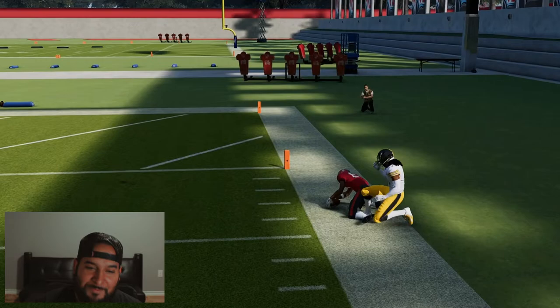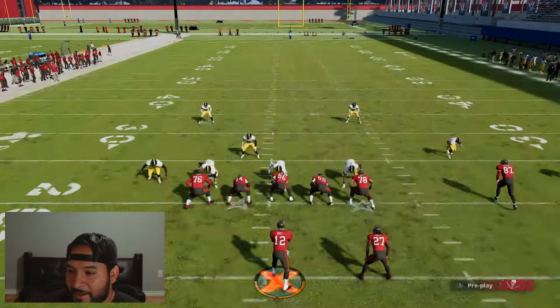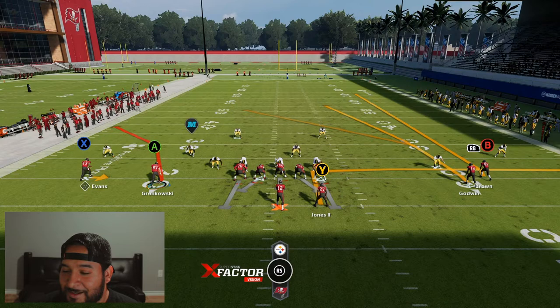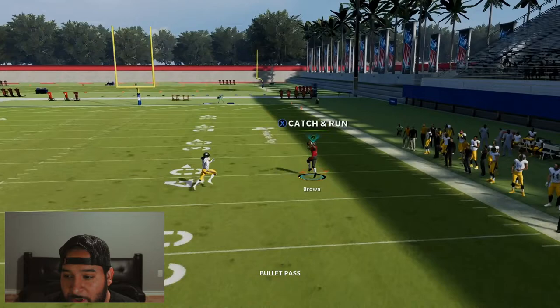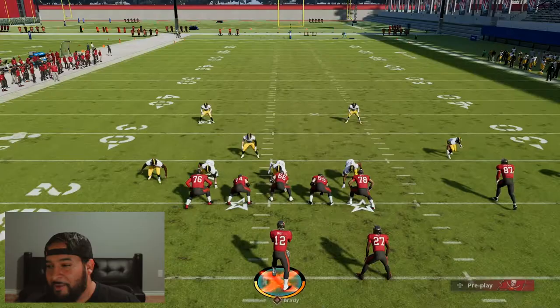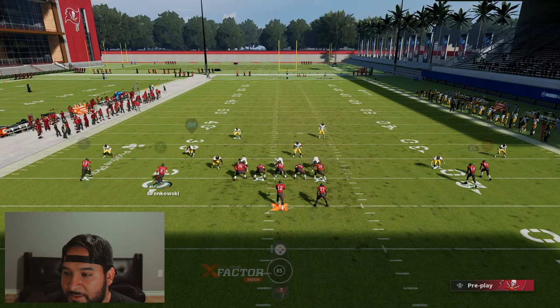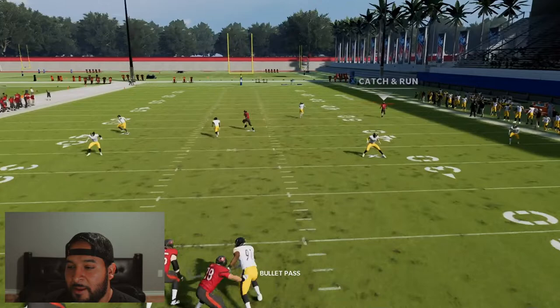Antonio Brown isn't the fastest receiver at all, and he's easily getting open on this play. I don't know, they need to look at this coverage with these two safeties — it's looking pretty ugly right now. The cornerback releases pretty quick. In Madden 21, the cornerback would stick with somebody going on a streak for maybe 10 to 15 yards, but now he drops off around 7 to 10 yards, and that allows me to get wide open.